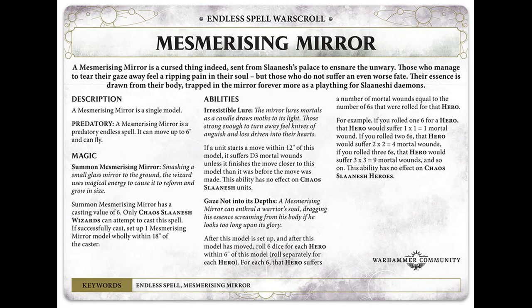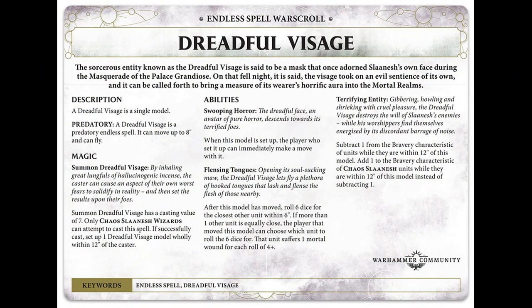We're on to the third and final one — the Dreadful Visage — which I'll be honest is my favourite. Let's look at the war scroll now. It's a predatory spell and you can move up to eight inches and fly when it's summoned. So all three are predatory spells and all can fly — that's the baseline across the board. To summon it the casting value is seven, so it'll be a little bit harder to get off, but I think it's so worth it. When you set it up it's wholly within 12 inches of the caster.